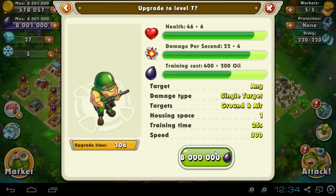Okay, 8 million oil to upgrade to level 7. So you get 46 plus 6 health and 22 plus 4 damage, which is pretty nice. The cost is 600 oil, which isn't too bad. I also get an amazing skin that's gonna show up, so we're gonna train these guys and in 10 days we're gonna see how awesome they look. It's finally another skin for these guys.